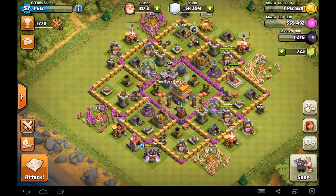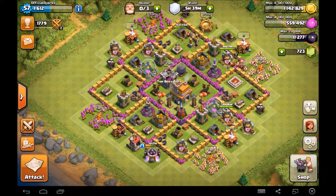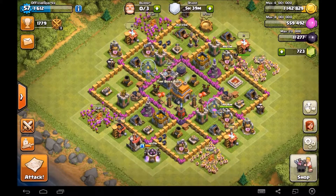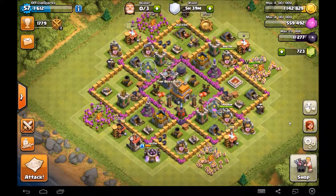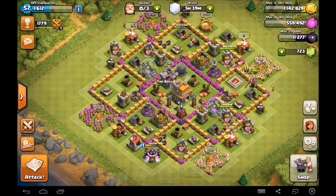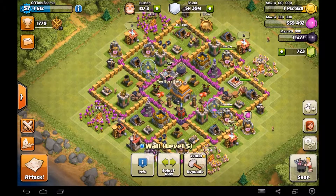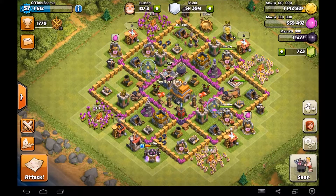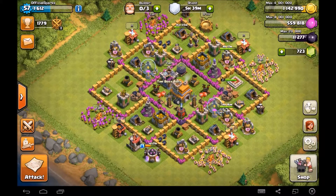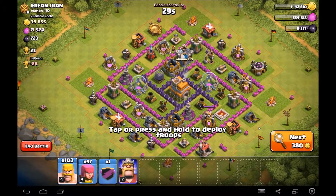Quick update on my own base — I'm soon to be a max Town Hall 7. Just need a few more bits of elixir to get these three barracks to level nine. After that I'm pretty much going to be a max Town Hall 7. By the time I've got these collectors to level ten and the walls up to level six, I'll be ready to move to Town Hall 8 where I can start doing GoWipe and other strategies. That'll be happening soon. Let's finish off with a quick raid.